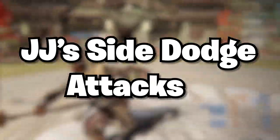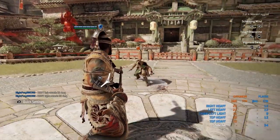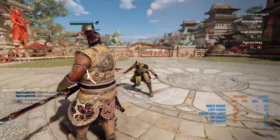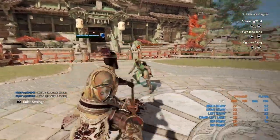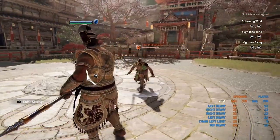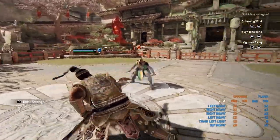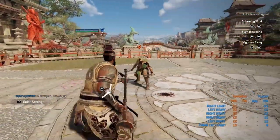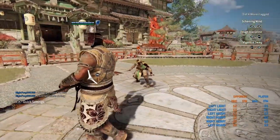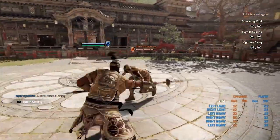Next we'll go over JJ's side dodge attacks. These make JJ a really good side dodge specialist. The only thing I would say is to not use the side dodges too much, because a lot of people tend to parry them — so just be careful. They do 22 damage and cost 12 stamina. Also, with the side dodge heavies, you can press light in the middle of the animation to get a light attack — it's a good tactic, but it's very parriable.